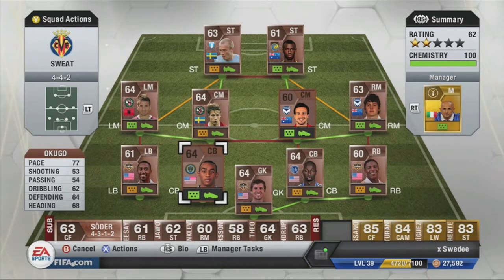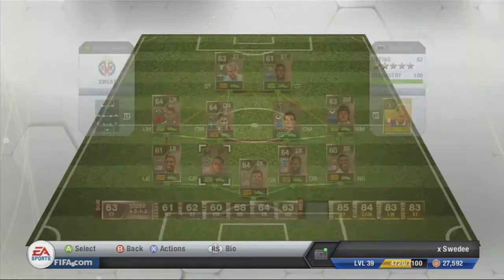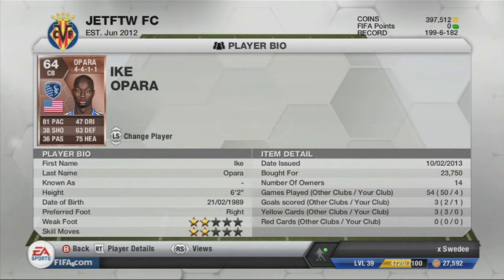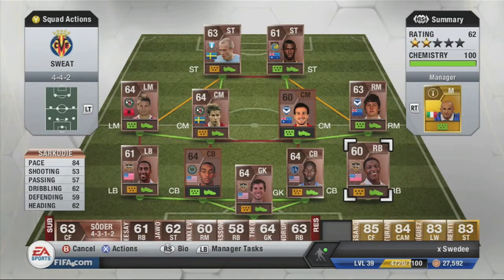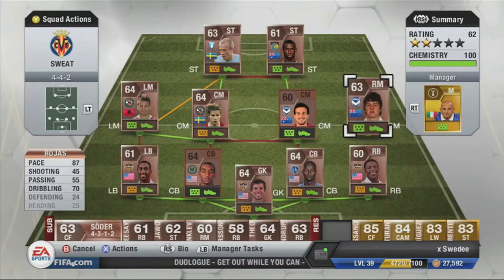First center back we have Okugo with 77 pace - he's just 6 foot but he must have amazing jumping because he feels like a force in the air. Then Iko Parra the beast himself, quite expensive at around 24,000 coins, but he has 81 pace and 75 heading and is super strong. On the left back we have Corey Ash who's only 5 foot 6 but has 89 pace, and on the right back Kofi Sarkoody with 84 pace who felt surprisingly good in the air and won most aerial battles. The defense was extremely solid - MLS Americans there.